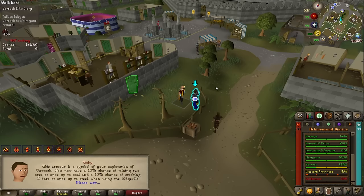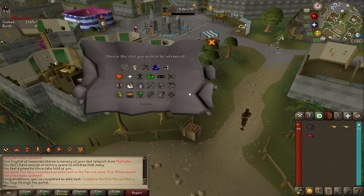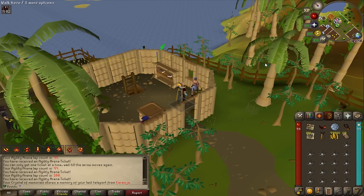We're finally claiming the last diary rewards — a bit more annoying than I thought but nothing beats fast agility XP. Using it all, we end up at level 96 and a half — exactly 96.